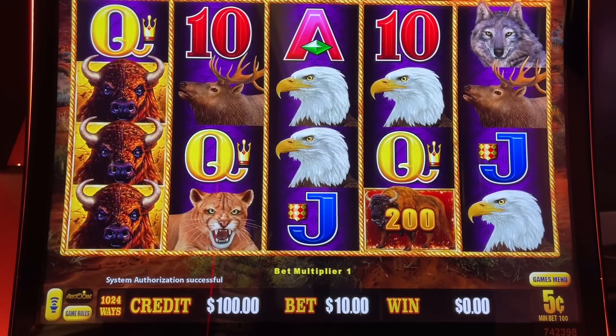Hey folks, Johnny, it's Gatto, Third Hand Slots. I'm here with Third Hand, and we are here at the Yamava Casino in front of the Buffalo Cash Machine. $100 in, $5 a spin.